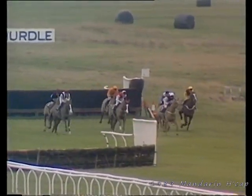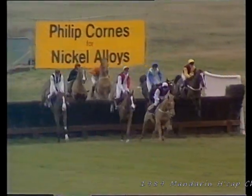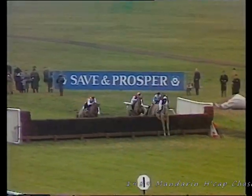Golden Friend and Smart Tower. Mount Parson and Golden Friend — this will be the last on the next circuit. Polyphemus from Solid as a Rock, Door Latch and Brown Windsor, Smart Tower.